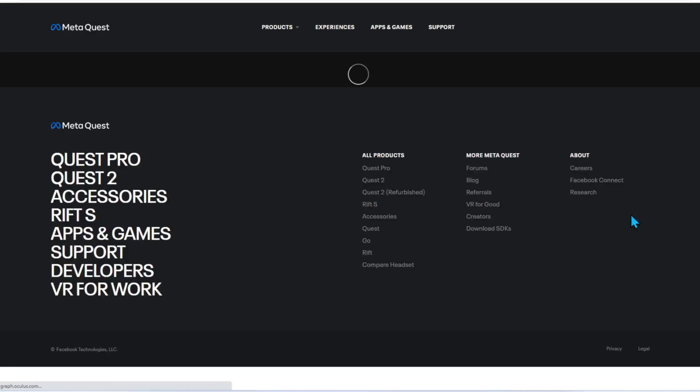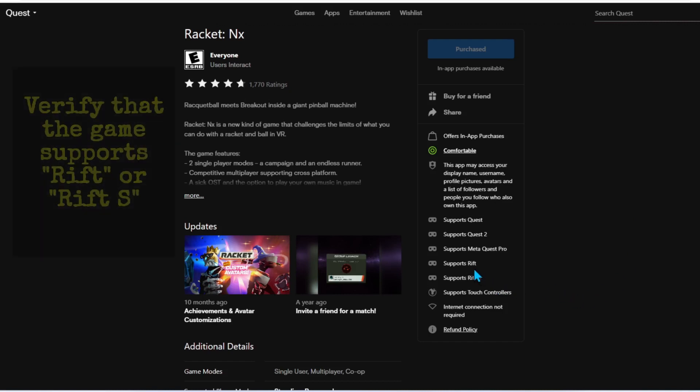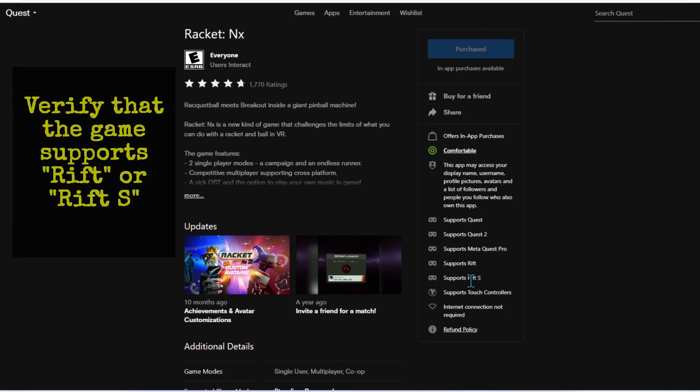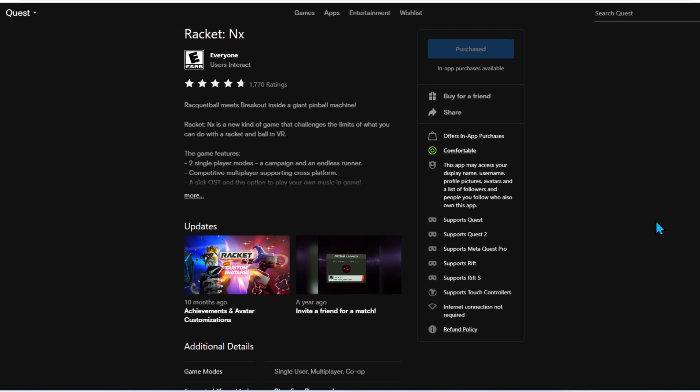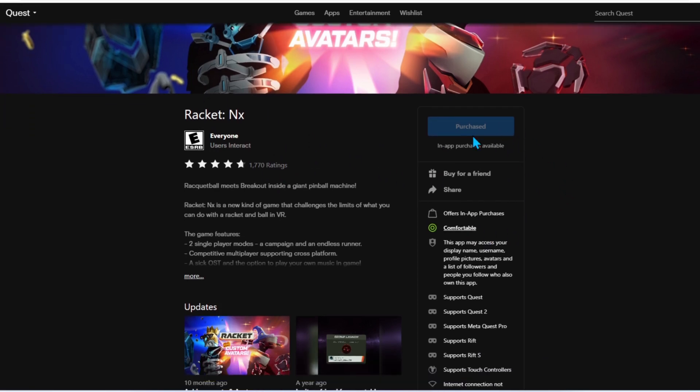I'll do Racket NX and pull it up. What you want to look for is whether it says Supports Rift or Supports Rift S. If it does, then you're going to be able to play it with your Pico using Virtual Desktop. It'll come up and say it's purchased — that's great.